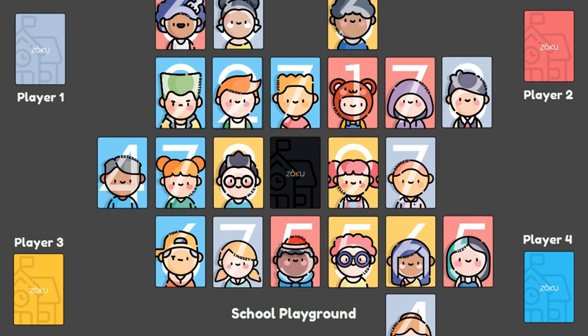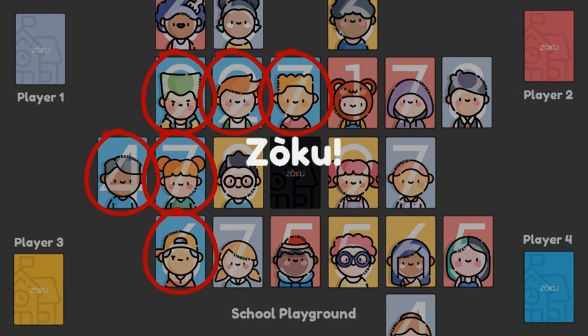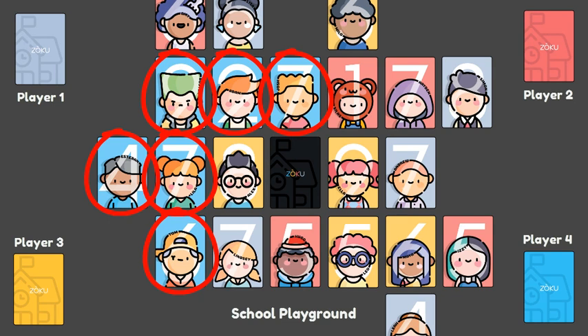If a turn ends with the player having six cards of his or her group connected, he or she must shout "Zoku," as the goal of the game is to be the first player to successfully connect seven or more of his or her group's cards on the playground, thus taking it over completely. If a player fails to warn the other players of his or her impending success, said player must skip the next turn.